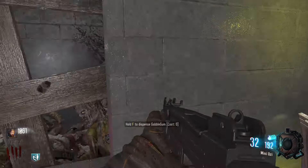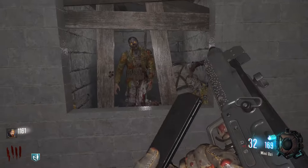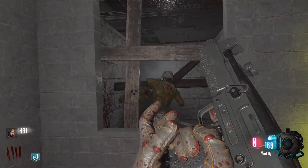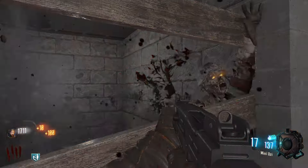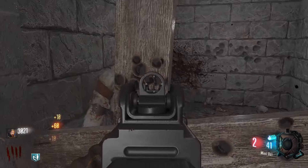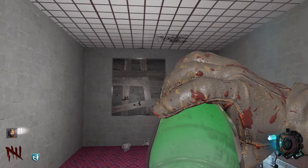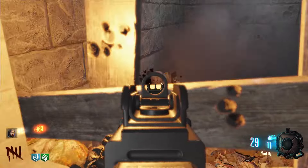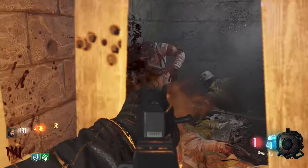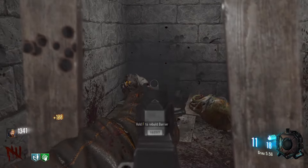We got the mini UZI — this looks like a regular UZI, not a mini UZI, but whatever. I should get Speed Cola so I can fix this barrier faster. Let's grab that. Wait, is there even Vulture's Aid? No, it's just the basic Black Ops 1 perks.